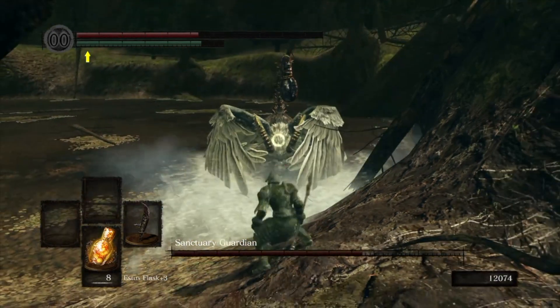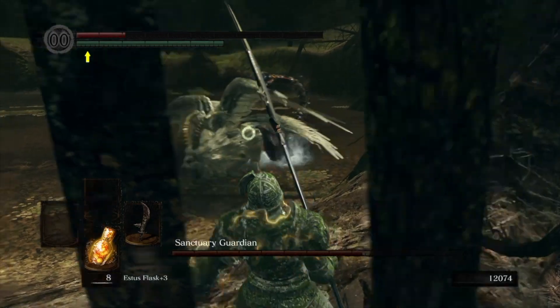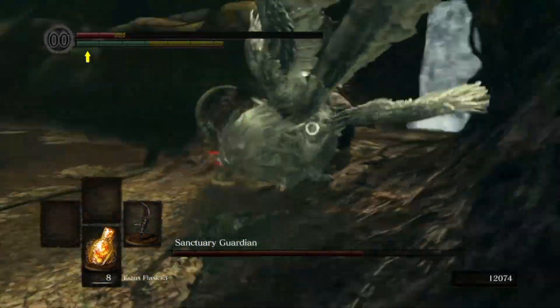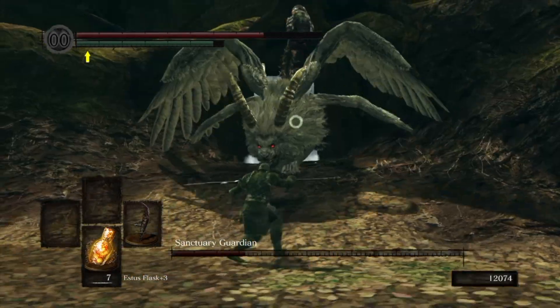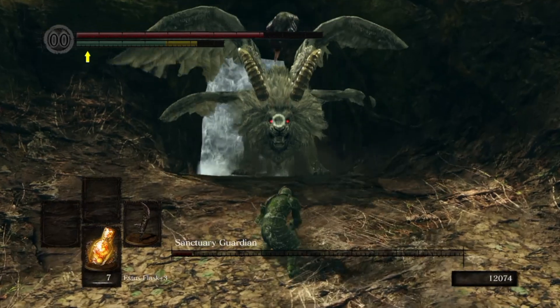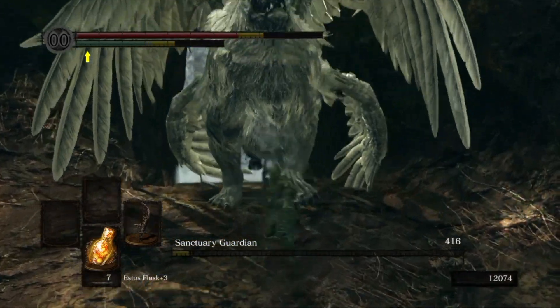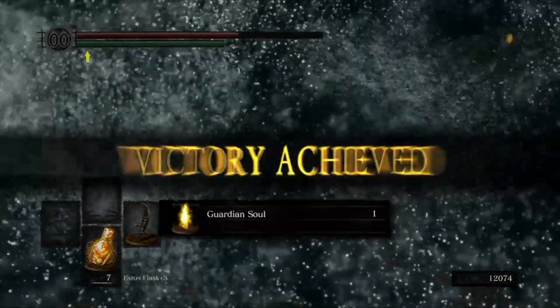Number 6 is the Sanctuary Guardian, the first DLC boss on the list and it still clocks into the top 10. This dude reminds me of Teostra from Monster Hunter, but the Sanctuary Guardian uses lightning instead of fire and tends to prance around the arena like a gazelle in a stampede. I don't find this boss to be too difficult, but it is unpredictable and greed is punished heavily here. The Guardian is an Estus Drainer for sure and is very fast, but only a mild pain in the ass if you ask me.